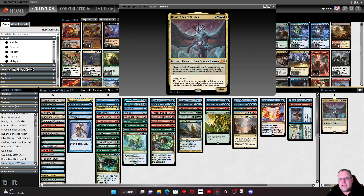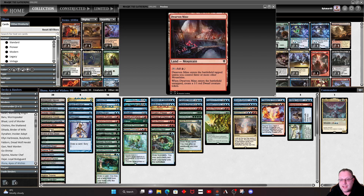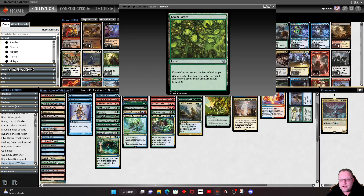Let's start with the mana base. There are no artifacts in here — the only permanent apart from Eluna in the command zone is Omniscience, and that's how we need to keep it. So we've got loads of green, blue, and red lands, Command Tower, Dream Root Cascade, and a few lands that produce tokens. Dwarven Mine is here — we've got enough mountains in the deck to make it work. Field of the Dead is in here too — zombies are a great target for mutation.